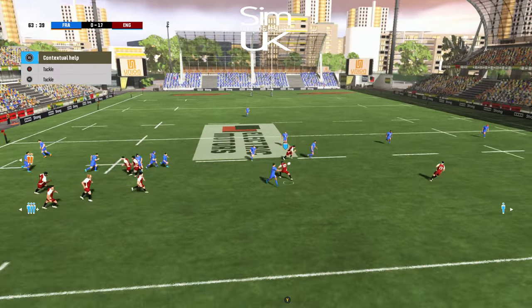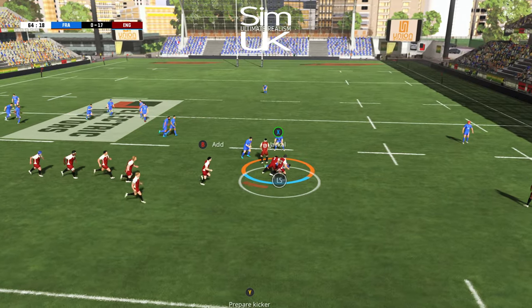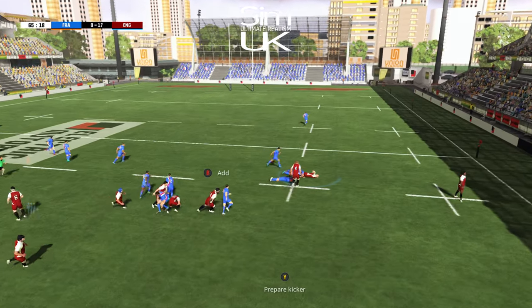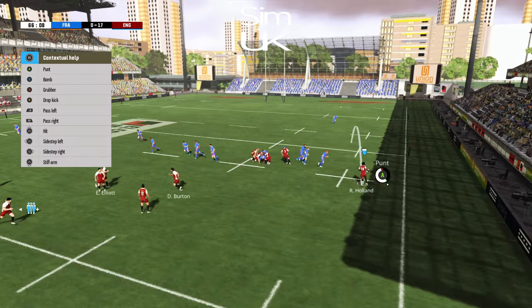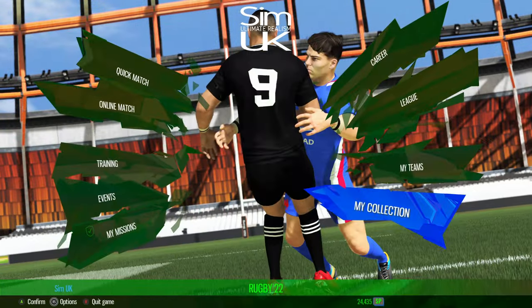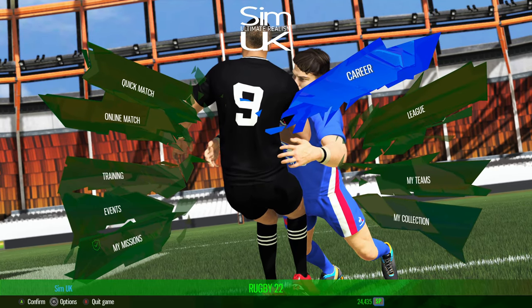Except for one significant issue: on PC at least, the passing is really laggy. What appears to be happening is that the animation for passing starts the second you release the button, instead of starting the moment you depress the button and passing the second you release it. For me this is the one significant issue in Rugby 22 — if they could change just this one game mechanic it would enhance the overall gameplay considerably.